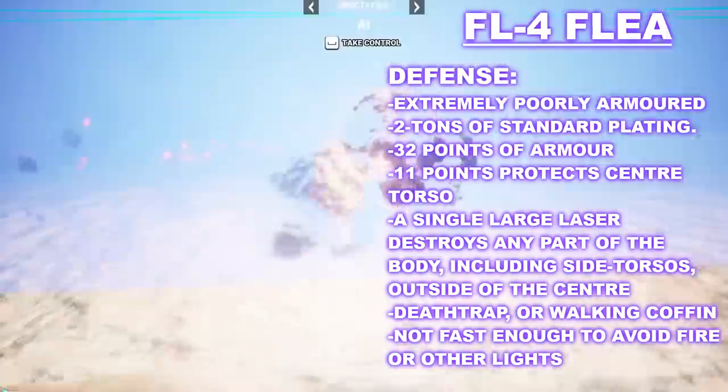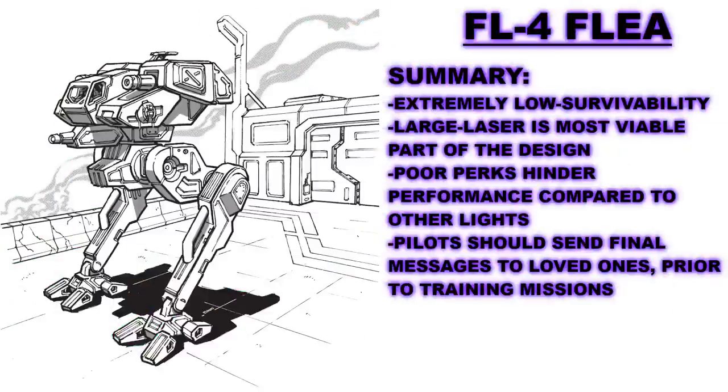A single PPC strike to the center torso will leave a single point of internal structure left behind. A single large laser hit will destroy its side torsos or its limbs without any difficulty. While some of this is due to it being 20 tons, the Locust has twice the overall armor, meaning it can survive a gauss rifle shot to the center torso and potentially make an escape from the battlefield. By contrast, the Flea would explode into ruin from such a strike. The FLE-4 is an upgrade over its Trooper predecessor, but it is still a death trap in many meaningful regards. This battle mech is by no means survivable in almost any sense of the word, and often cannot keep up with mechs in its own weight class or in its own stated role, which is recon. Pilots leave letters to their loved ones when they are assigned to this mech, even in training exercises.